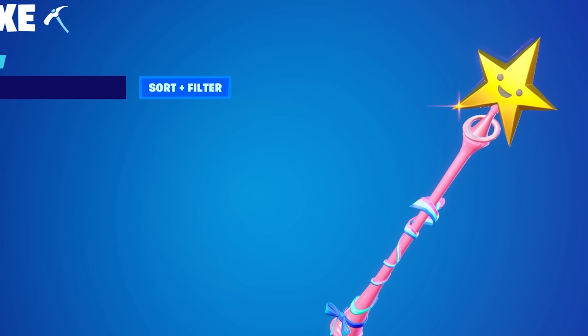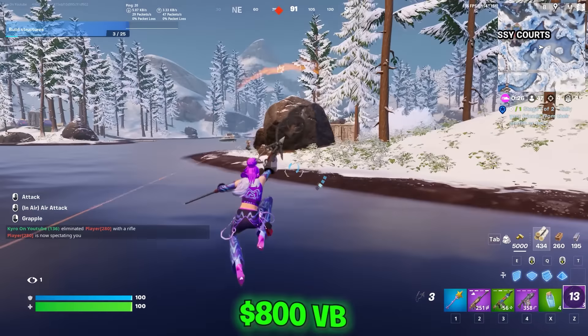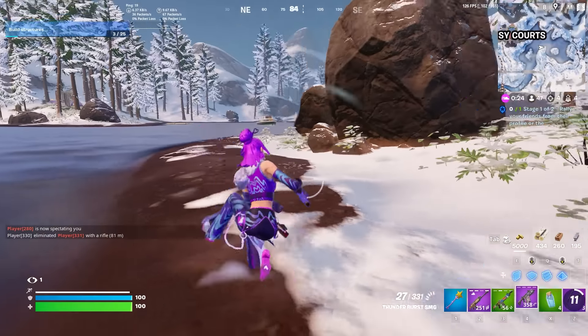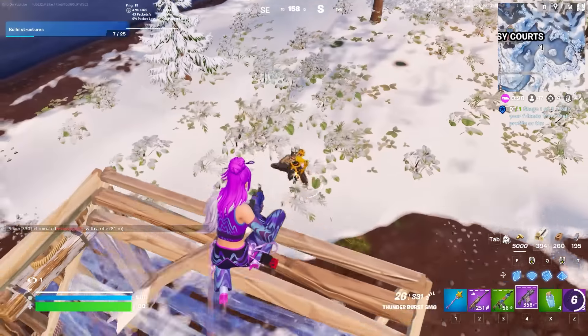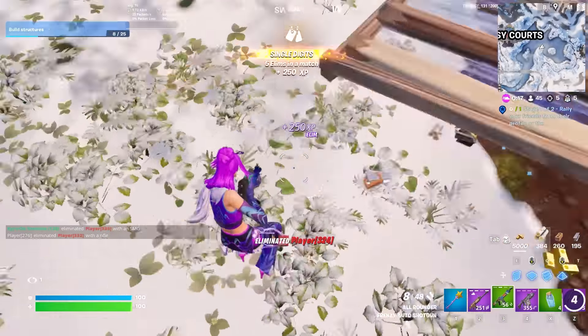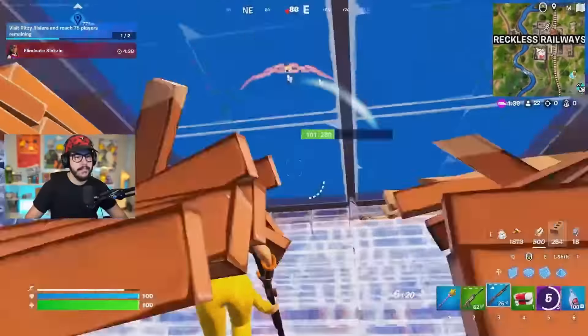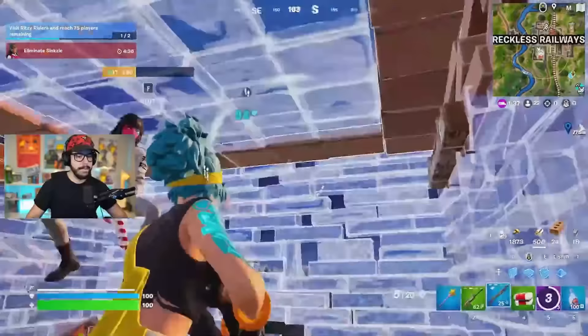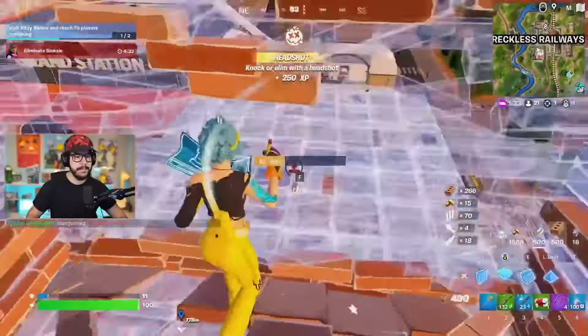The Star Wand and Widow's Bite cost the exact same, coming in at 800 V-Bucks. But the Star Wand has been so iconic — it was added in the same season, which is actually really funny. This features in the store like once a week, so if you don't already have it, chances are it is in the store right now. So many people love this. It has been by far the most used tryhard pickaxe in the history of Fortnite, and it is hard to find a pro that isn't using it.